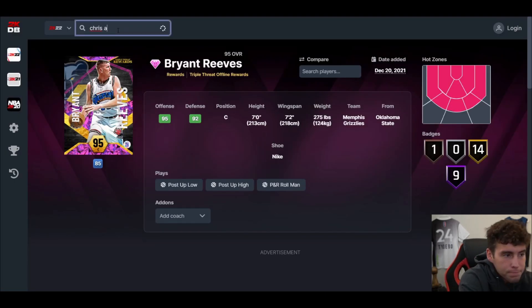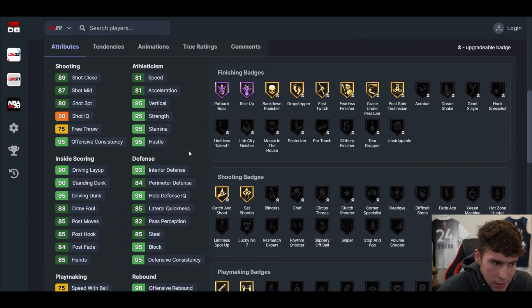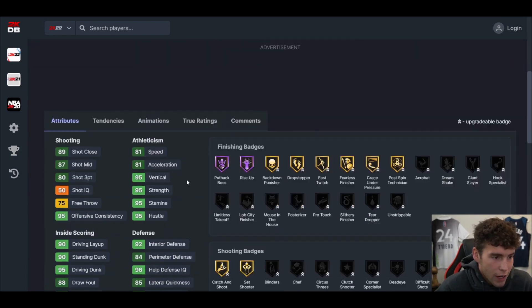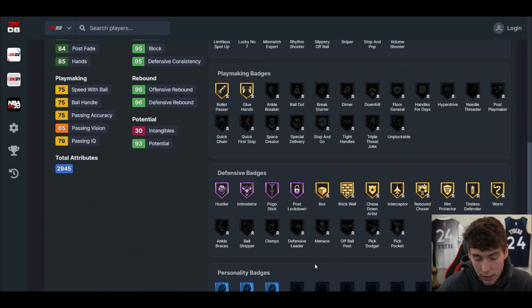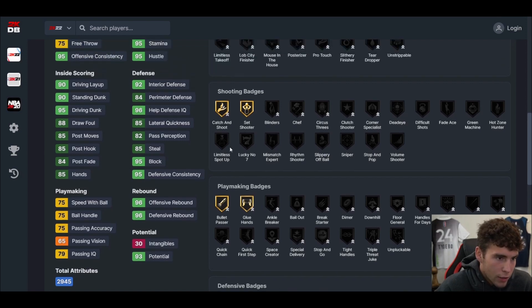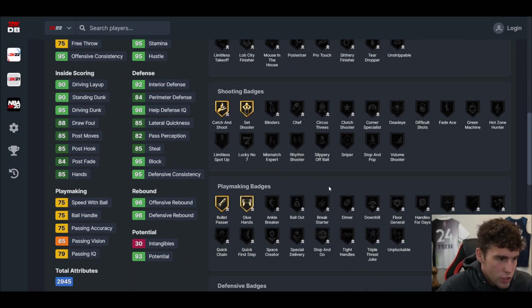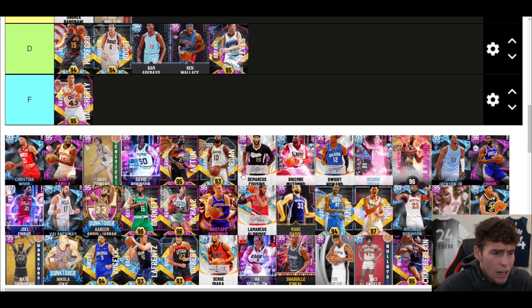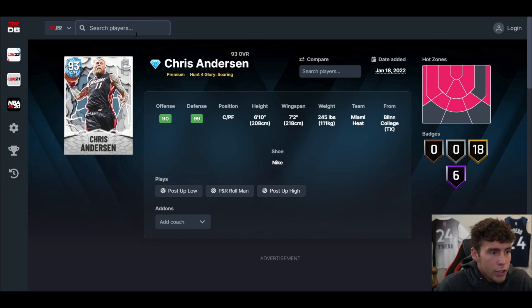Birdman Chris Andersen — we actually got a very usable card in MyTeam. Only 24 base badges, but his stats are not terrible. 83 three-ball, 81 speed, pretty solid defense. Badges are solid as well — Hall of Fame or Gold Bullet Passer, Glue Hands, Gold Catch and Shoot is all he needs. Jump Shot 35 is serviceable enough. If you love Birdman in real life, he's a fun and usable card in MyTeam — not terrible at all.